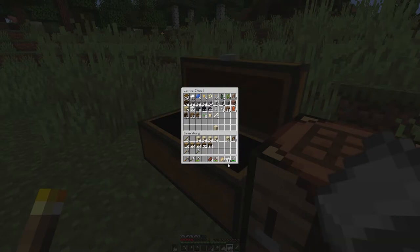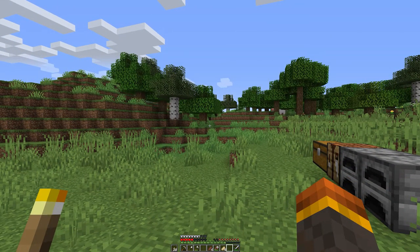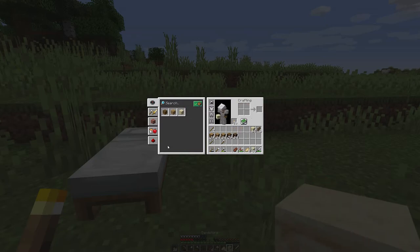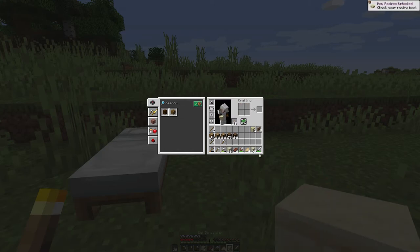A lot of ingredients you can combine into different forms. For example, if you open your inventory you can see I have a bunch of sand - you can combine sand into sandstone. Four sand will make one sandstone. Shift click to convert all of it at once. For the build I'm planning, I actually want cut sandstone - it looks a little nicer and smoother. Do the same thing: shift click to convert the sandstone into cut sandstone.